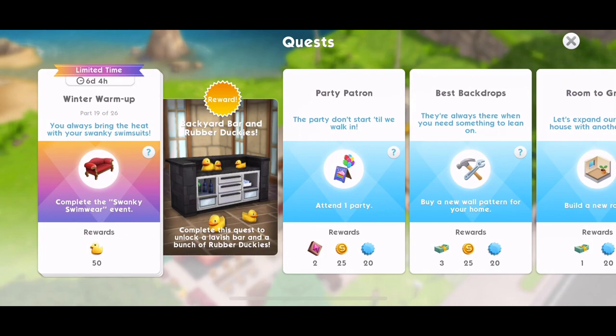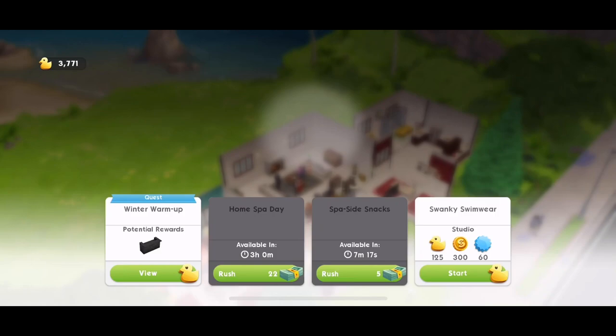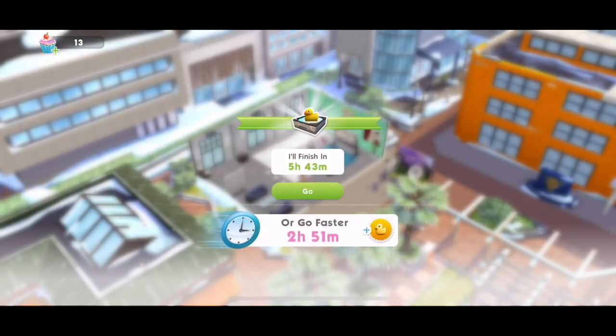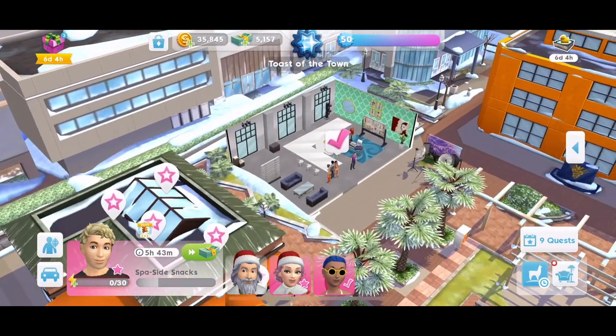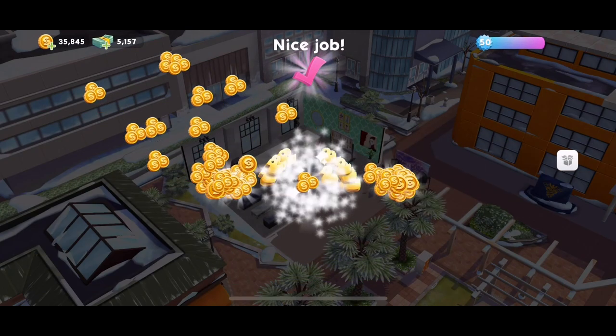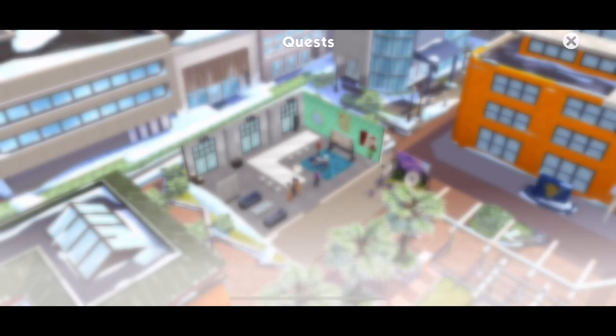Part 19: You always bring the heat with your swanky swimsuits. Complete the swanky swimwear event. Swanky swimwear is available to start. If it's not available for you, wait for your cool down, or if you're already doing it, continue until it's finished. It's a six-hour event. She is all finished — collect them: 125 duckies. Part 19, done.